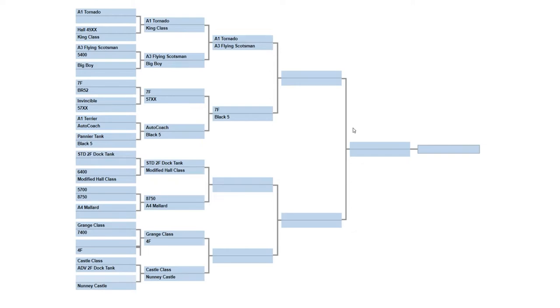Hey guys, this is Sparky129 here, and welcome back to another Train Simulator race. This episode is gonna be very short if I did only one race, so we're gonna do two. The first race will be very easy to tell who's gonna win, but we're gonna try it anyway. The standard 2F Dock Tank, as opposed to the advanced one from way back, against the modified Hall class, which did win against one of the pannier tank versions in the last round.